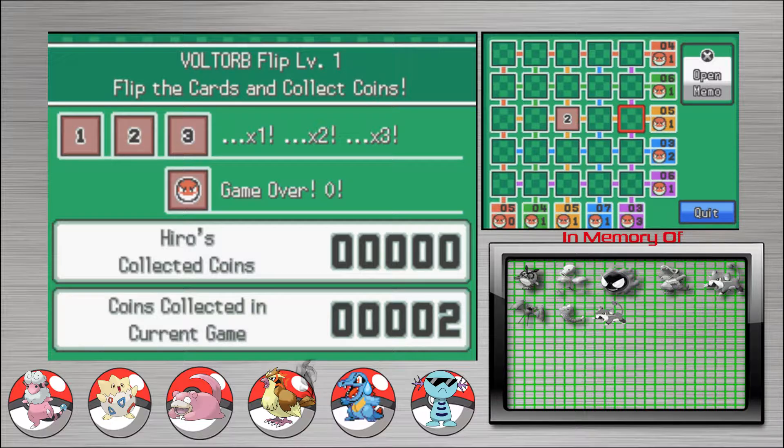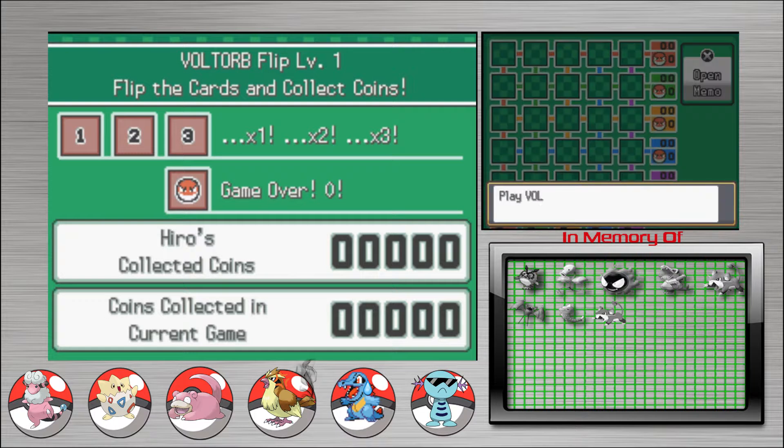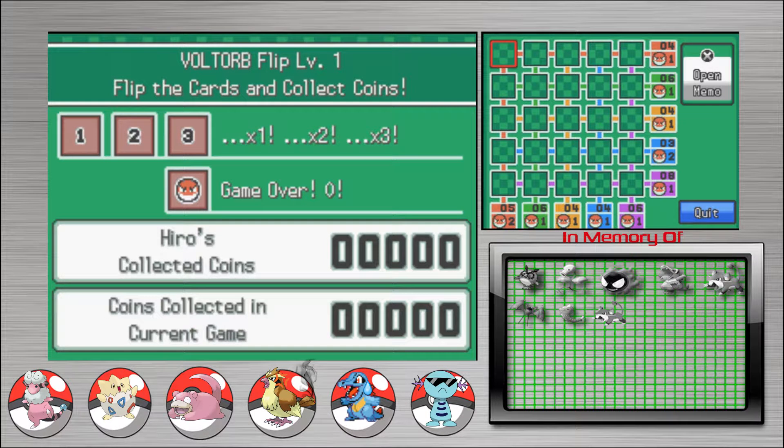I think they indicate something. There might be one more. It means there's one Voltorb in this row. That's what it looks like — it's either two this way or two this way. There are numbers that add up to five. And there's one Voltorb in the row. The numbers add up to five, and there's one Voltorb in the yellow row.